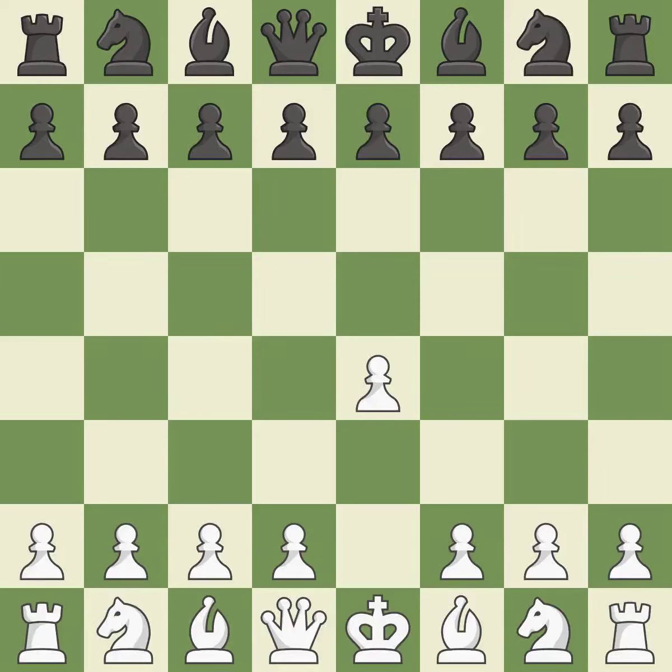Sharp games are frequently the result of starting with the king's pawn, since it dominates the center and frees up the bishop and queen on the light squares. In the Caro-Kann defense, the pawns on d7 and d5 can be quickly pushed to take control of the center and engage the e4 pawn.